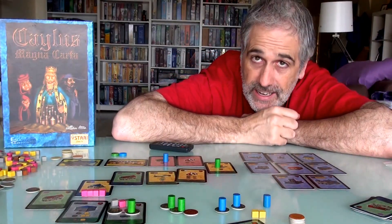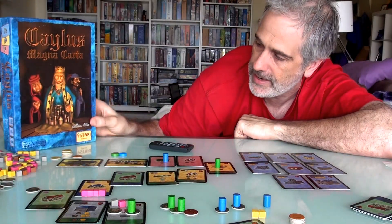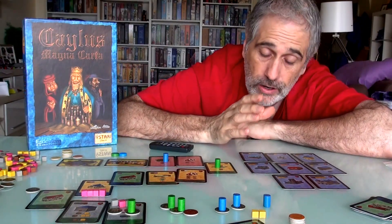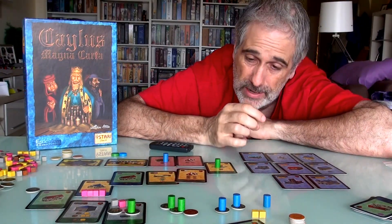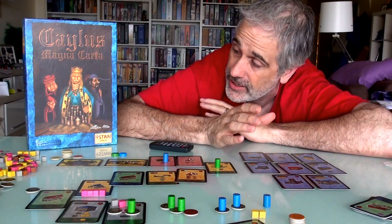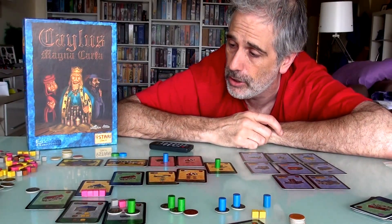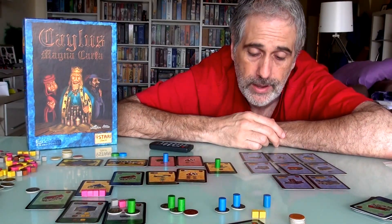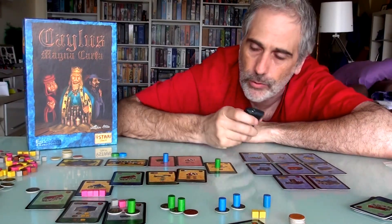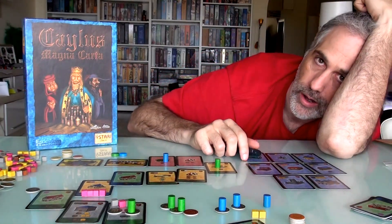But that's it, folks. That's Caylus Magna Carta. Stellar, stellar game. William Attia, the designer of the base game, took the already incredibly important and influential game and streamlined it and honed it to razor-sharp perfection. This game is rock-solid. If you have any questions, comments, or concerns, always let me know if I made any goofs. Check the show notes and see if Paulo got there first. Thanks for watching. Talk to you later. So long, bye-bye.